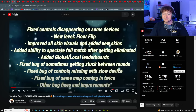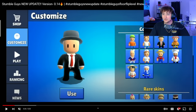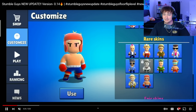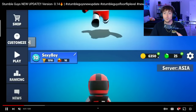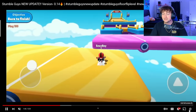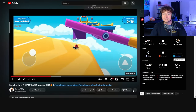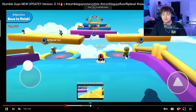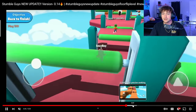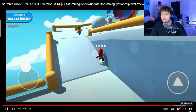Now we're going to 0.14 — floor flip was added and there are some UI changes. It looks very different and the skins have improved a lot from 0.11 to 0.14. Looking at the date: November 2020, literally about three years ago. Floor flip is in my opinion one of the worst levels ever in Stumble Guys, but over-under and icy heights were in the game at this point.